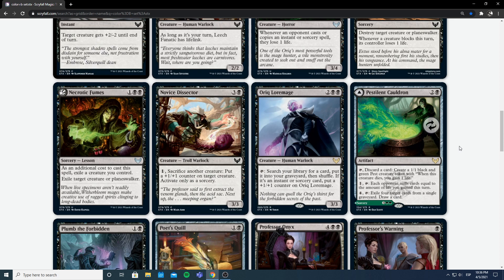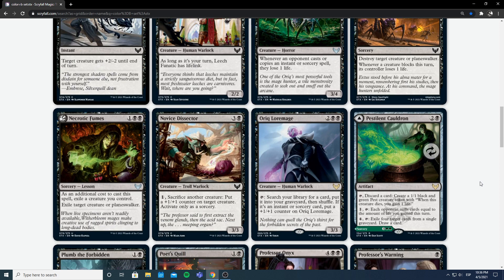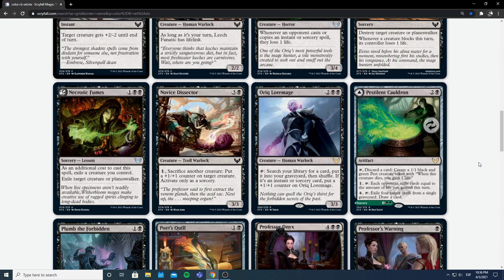Next we have Auric Lawmate — 2 and double black for a human warlock 3/3. You can tap it to search your library for a card, put it into your graveyard, then shuffle. If you put an instant or sorcery in, put a +1/+1 counter on it. But you're losing an instant or sorcery from your deck that you probably have there for actual use. It thins your deck of spells instead of lands, which isn't what you usually want. And since you have to tap it, you can't attack with it for a couple of turns. This card is underwhelming — unless you have ways to recur instants and sorceries, it's just not going to be that good.